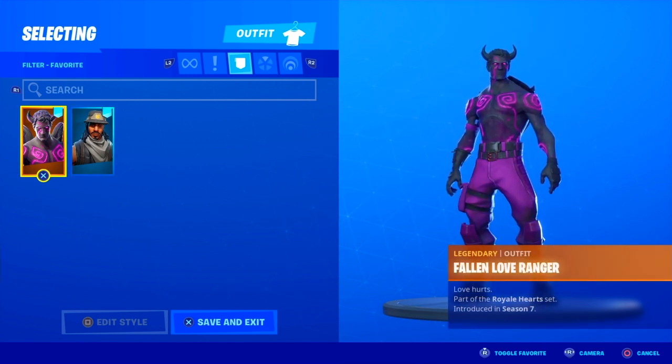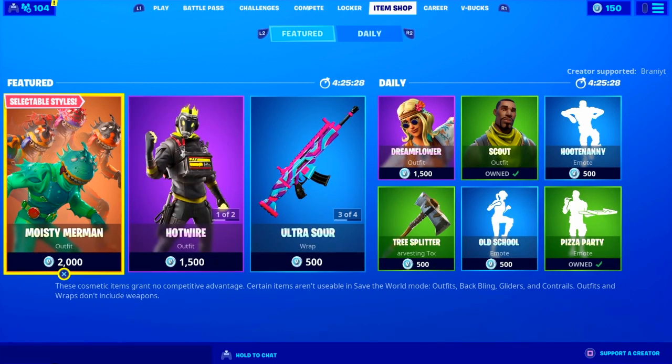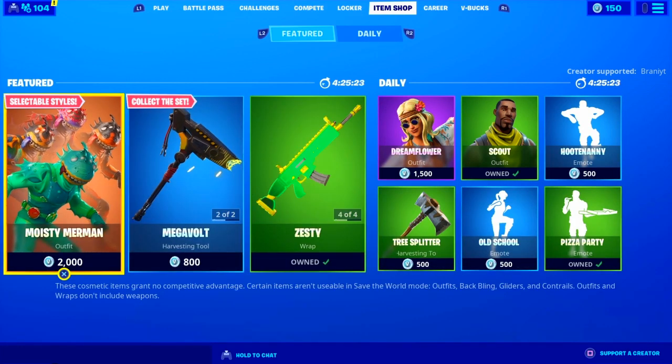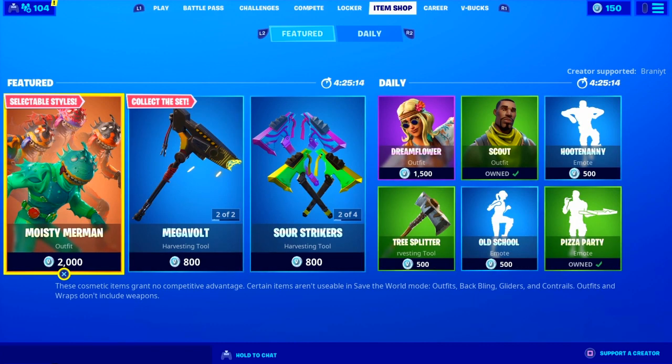Just to keep you guys updated — the Fallen Love Ranger skin will be coming out very soon as Valentine's Day is around the corner. Fortnite did say they were going to start bringing out some packs in return. If you guys are on PC, you can set your date and time ahead to see the Fallen Love Ranger in the item shop early. It should be coming out tomorrow, Wednesday or Thursday, as we should expect a brand new update. I'll keep you guys updated, so make sure you have notifications on.